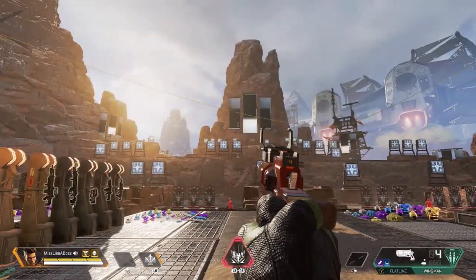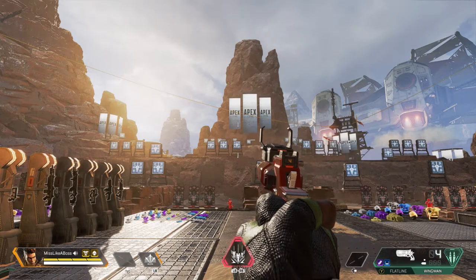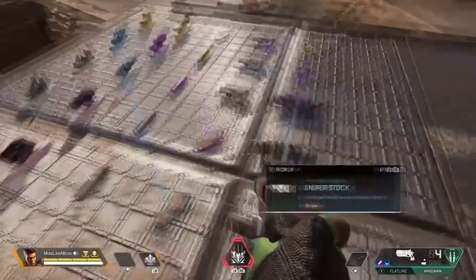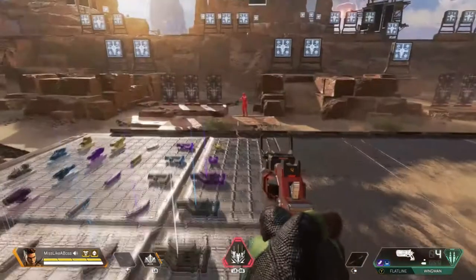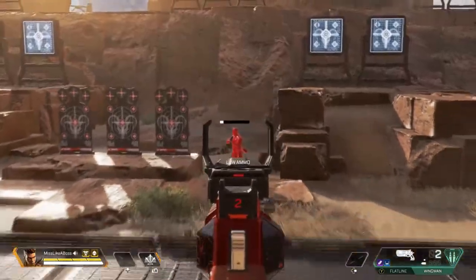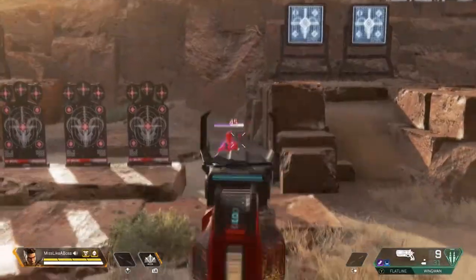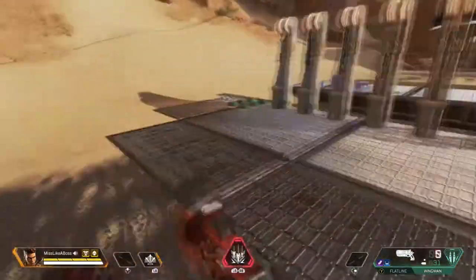This is the Wingman — it's a pistol/handgun. It used to shoot about eight bullets with the heavy mag, the purple being the highest you can get, but they nerfed it because people were complaining. Now it's still a strong handgun — about three headshots and your person is down, or about four to five shots to the body.